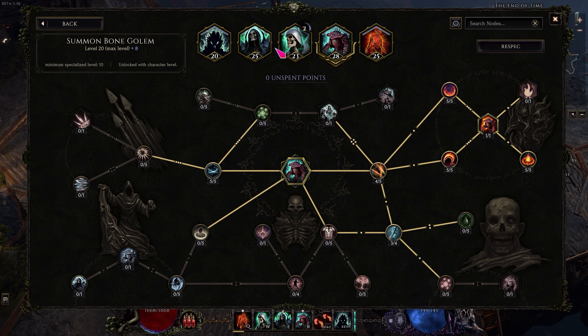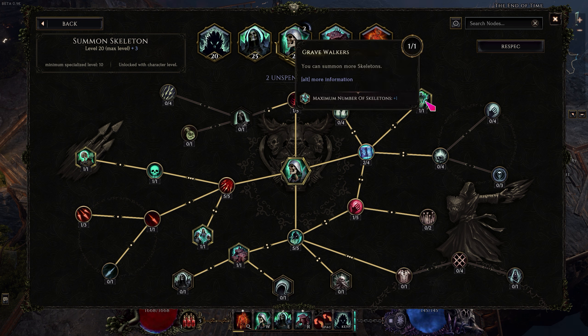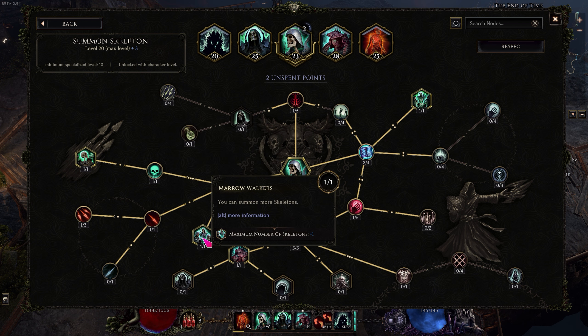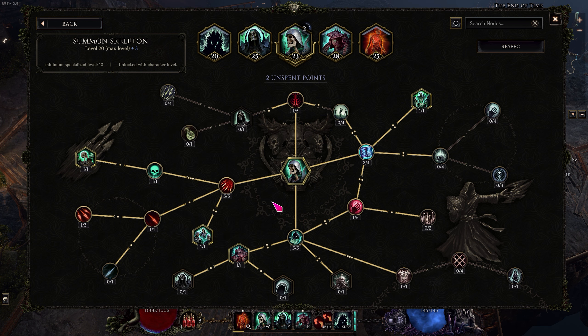Up next, summon skeleton. It really doesn't matter how you spec this — the only thing that matters is getting all of the plus-one skeleton nodes, because you can't summon them anyway. There are three such nodes, allowing this skill alone to summon six skeletons, which is one additional golem. The other two skeletons come from the mastery towards necromancer in the passive tree — just one point — putting you at eight skeletons, which is two additional golems.